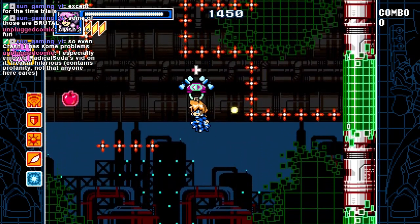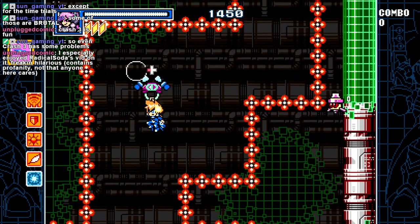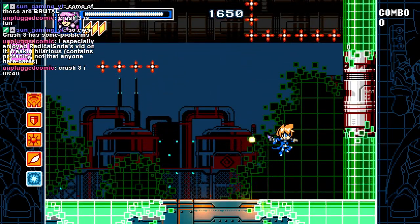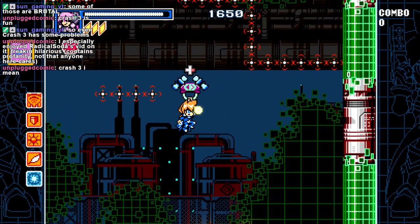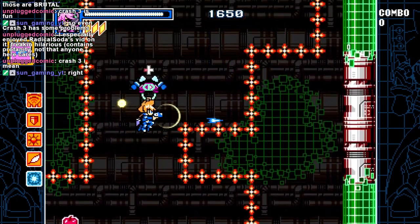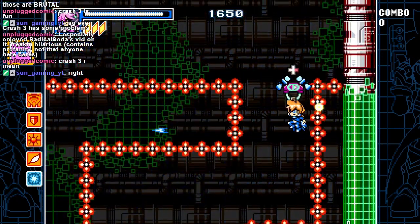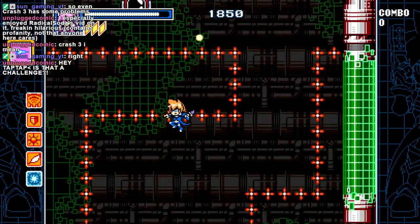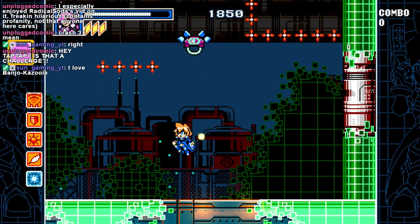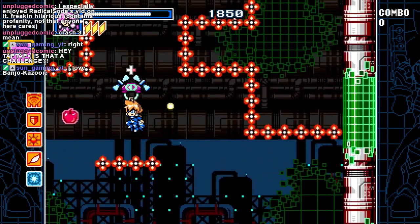Every fantastic game has some dumb crap it did, especially older things. Saying something is perfect is just generally pretty ridiculous. Like, Yoshi's Island had Poochie — Poochie ain't stupid. That was pretty much all of the extra levels for Yoshi's Island. They're kind of unreasonable, honestly.